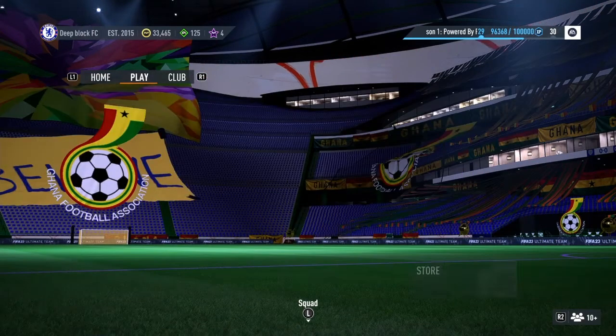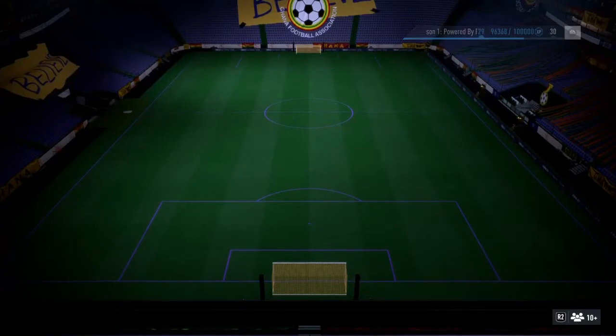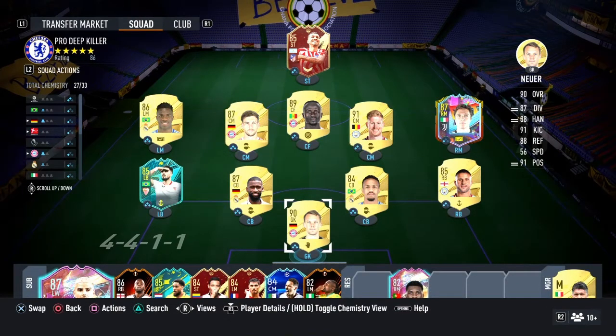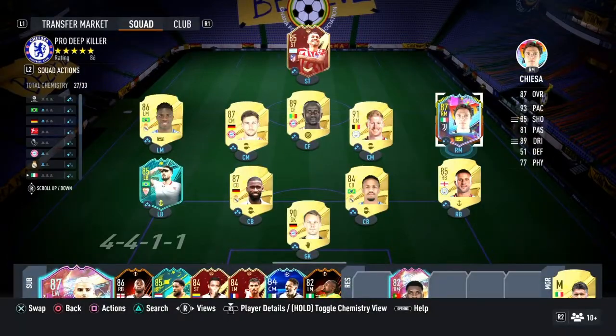What's up guys, it's your boy Drop a Legend here, and today I'm going to show you my tactics — my game plan that I've been using in FIFA that actually got me a rank 3 finish. I might go like 17 and 3 with this team. We've got Kay, who's done the SBC — he's pretty good as a winger.